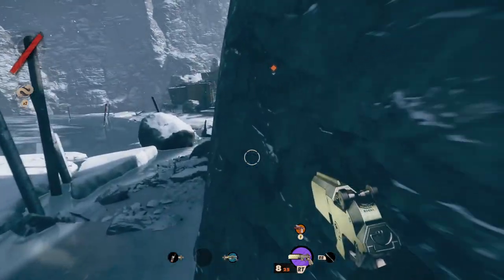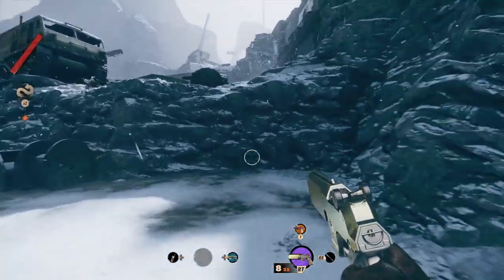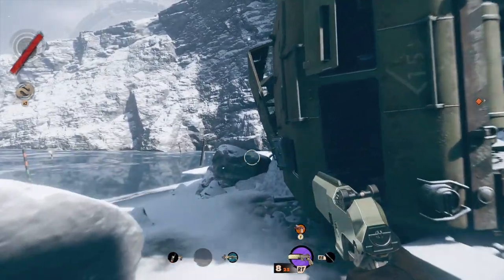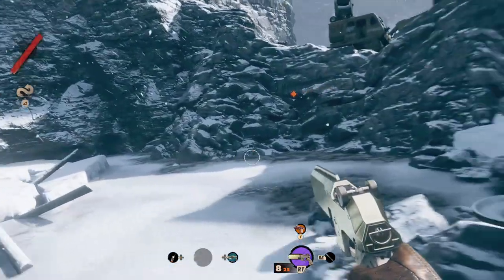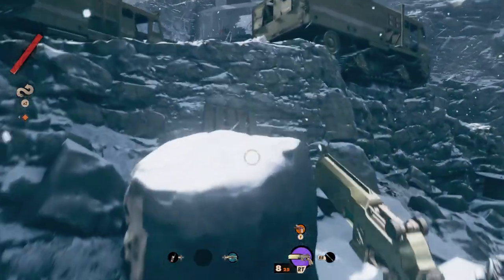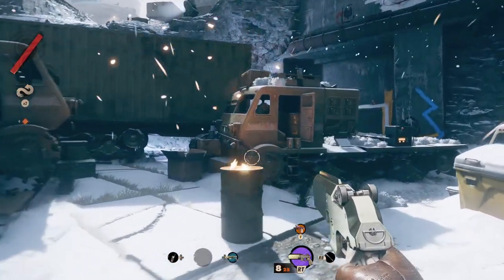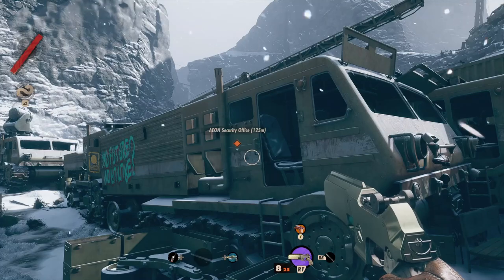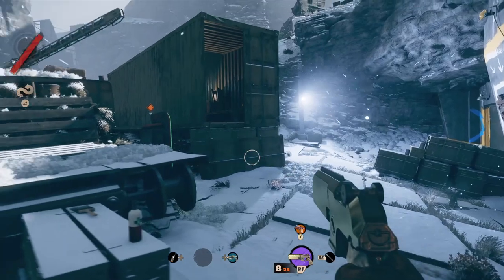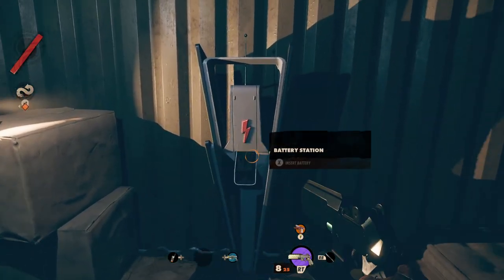Something I was thinking about with the last part is how weird that room was, especially with the creepy message. They gave me a code for a safe in Carl's Bay, which hopefully will give me a code for this bunker. Those two guys over there are still clueless — how did they not hear the gunshots earlier?